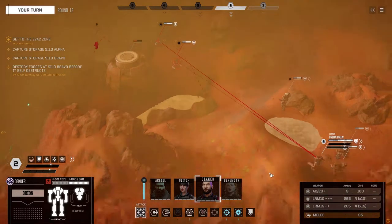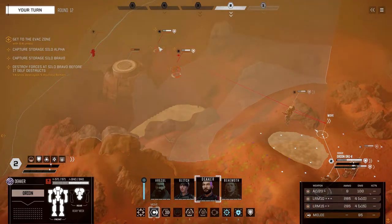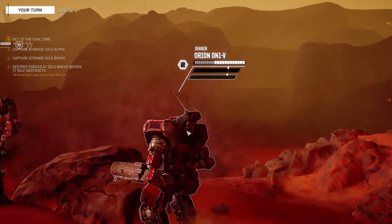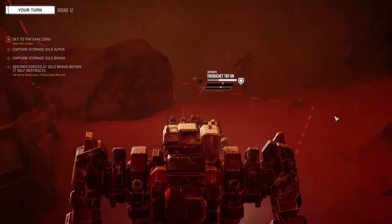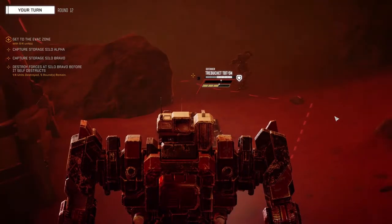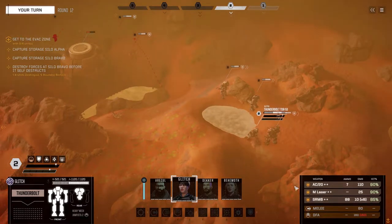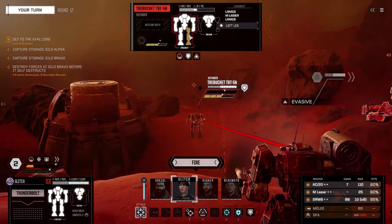Ooh — can I get you in a spot to AC20? That Locust is nothing — he's gonna tickle me. So if I'm gonna kill anything, let's kill this Trebuchet because he's gonna have a little more damage. We could precision strike — I think I'd rather just do the damage. Glitch, between the AC20 and the SRM6, this might knock you over. We could also focus his legs down.